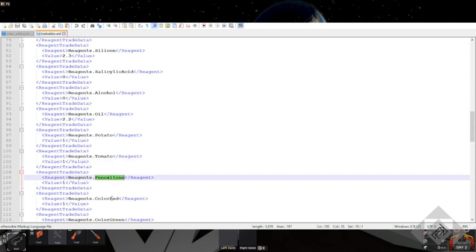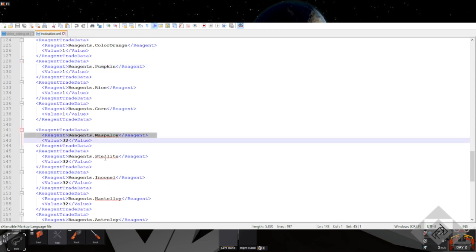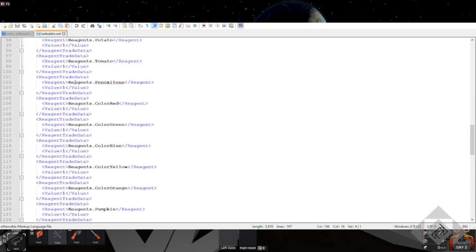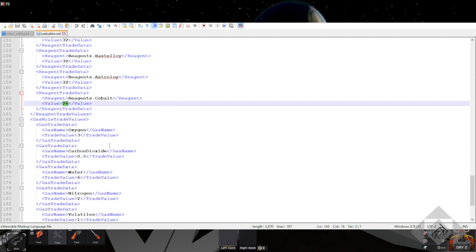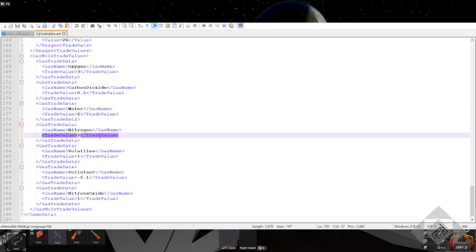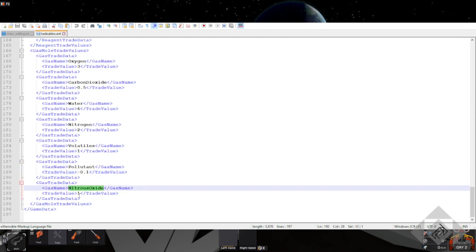Some more alloys — wasp alloy is 32, but these are pretty complex alloys. If you add up all of the individual points for the things that go into your alloy, it doesn't work out, but you still get more money for it. Here's the gases: cobalt is a lot at 26, but cobalt is also super rare. Oxygen, 3. Carbon dioxide, 0.5. Water, 6. Nitrogen, 2. Volatiles, 1 — and it's very surprising that volatiles are so inexpensive. Pollutant is a negative one — that means you have to pay them to take it away. Might as well just dump it into space. Nitrous oxide is one as well.